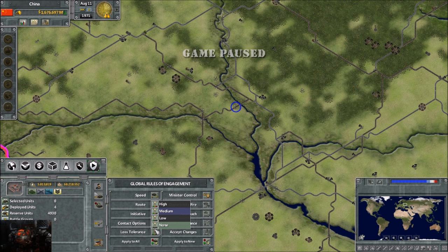Next one is loss tolerance - basically the percentage of losses before a unit withdraws. At high, you're telling it to lose up to around 80% before withdrawing from battle. Medium is around 60%, low is if it loses 10% it will withdraw, and at none you're basically telling it: if you lose anybody, get out immediately.